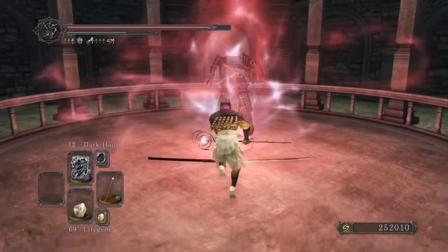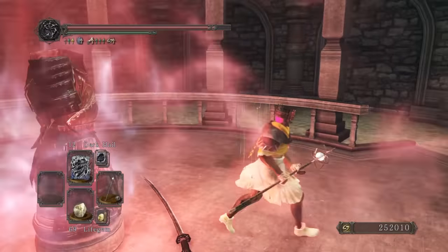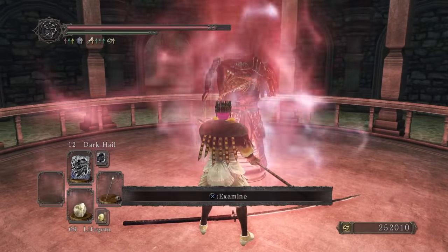So I went to do Ser Alonne but I realized that actually I can't, as I don't have the Ashen Mist Heart from the base game. That's a nice little attention to detail. Ser Alonne is allowed to remain alone. For now.